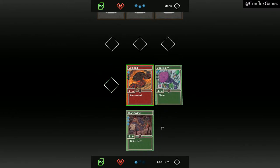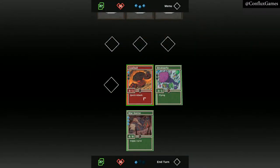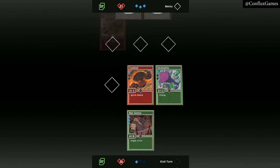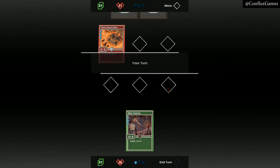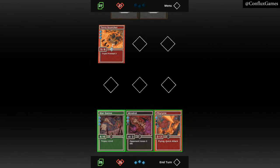Most cards cannot attack the turn they are played, however, we have a card with the quick attack ability, allowing it to attack the turn that it's played. Most cards can only attack the opponent field directly in front of them. Attacking an empty field will damage the opponent's life total. Our opponent plays a card with the triple fireball two ability, which deals two damage to each of our fields. Both our cards are destroyed and we are dealt two damage.